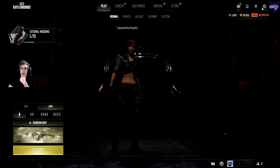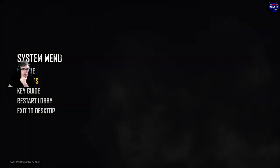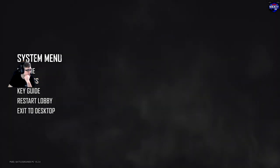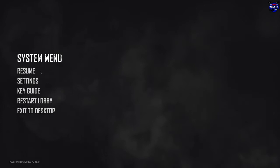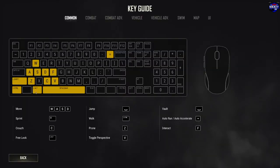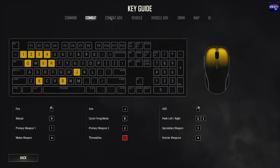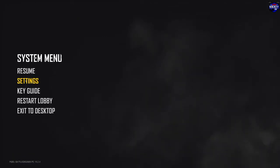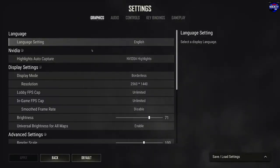In the system menu you have zoom settings, key guide, restart lobby, and exit to desktop. The keybind option simply shows you a quick overview of what keys do what — you can't actually change anything there, it's just the default keys. Then we go to Settings. The first screen that comes up covers Graphics, Audio, Controls, Key Bindings, and Gameplay.